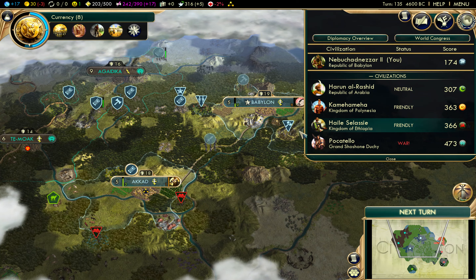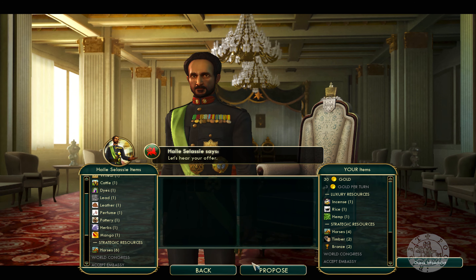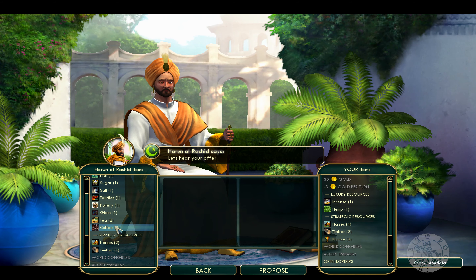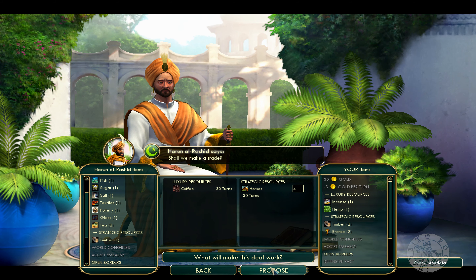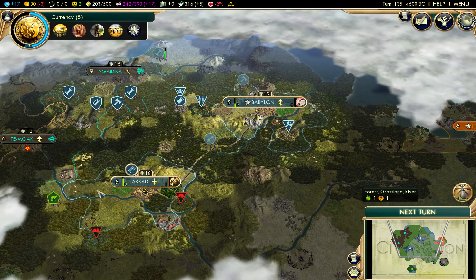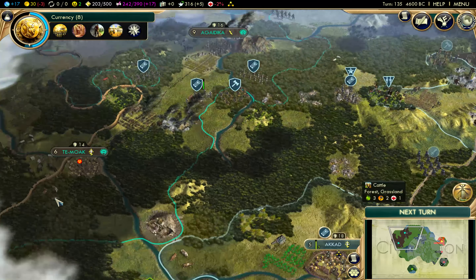Haile Selassie is friendly but we are way behind on our score. They have no extra luxury resources either. What else is there? Arabia - they have coffee. What do you want for this? Some horses - trade route, okay. Let's get this war over with.